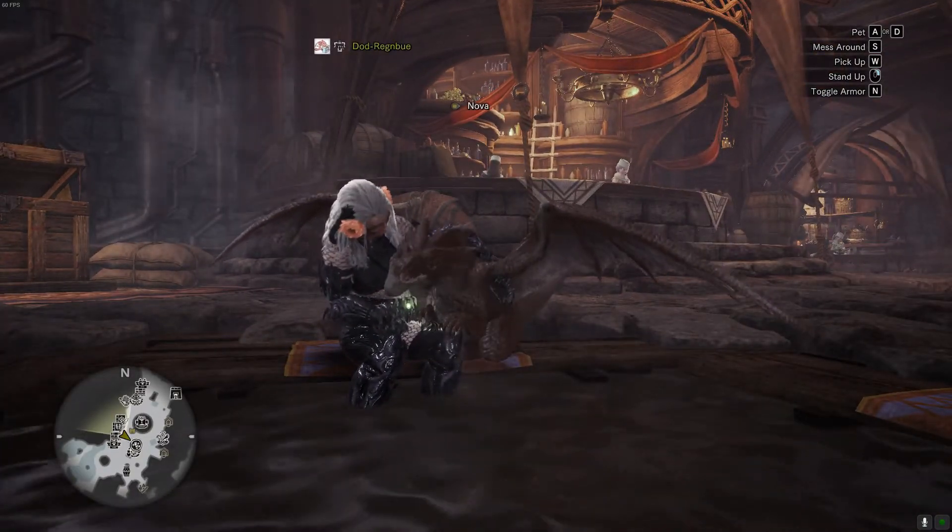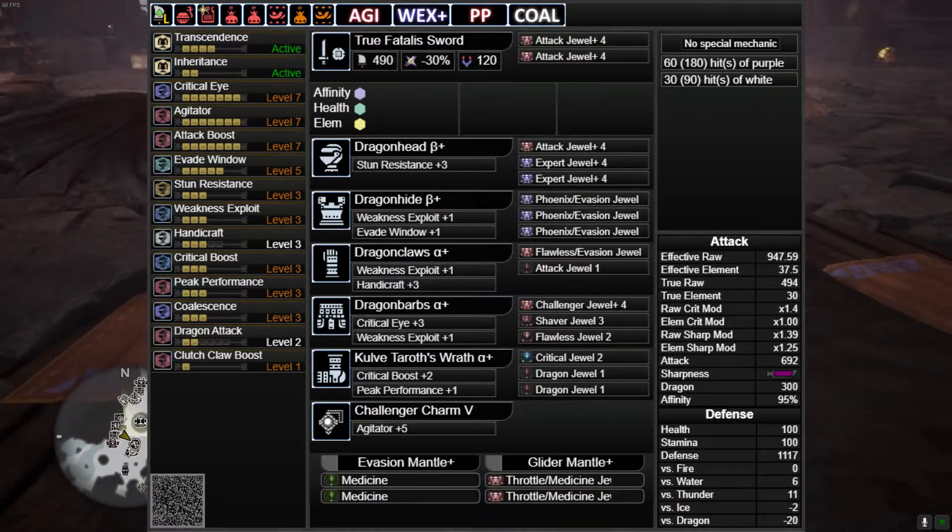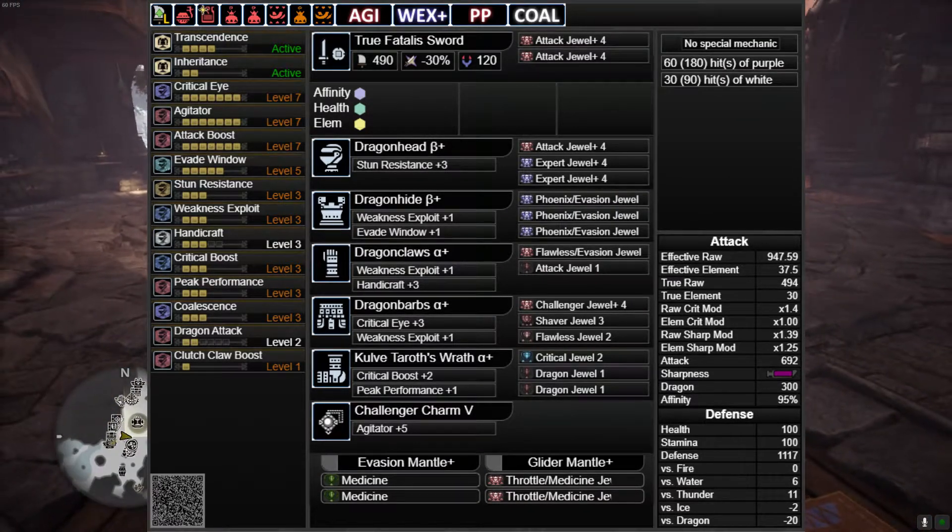Currently one of my favourite builds to use, especially when I'm trying to help people out with Fatalis — it just works quite well. As for an actual damage setup, it's actually really not that much more powerful; it's just slightly more damaging, but not by a lot.